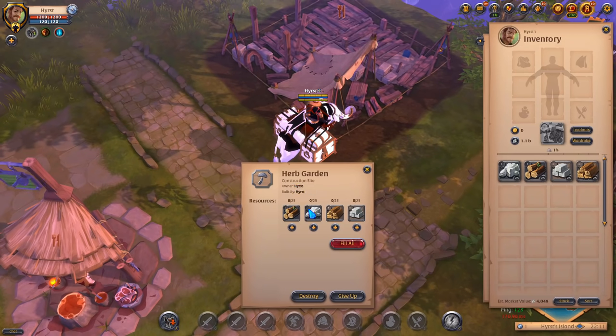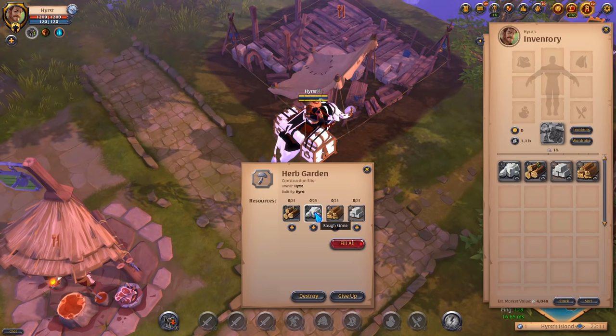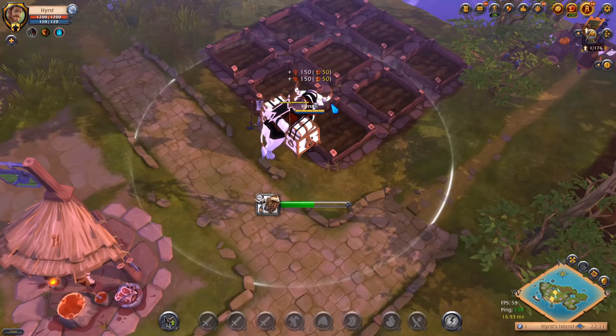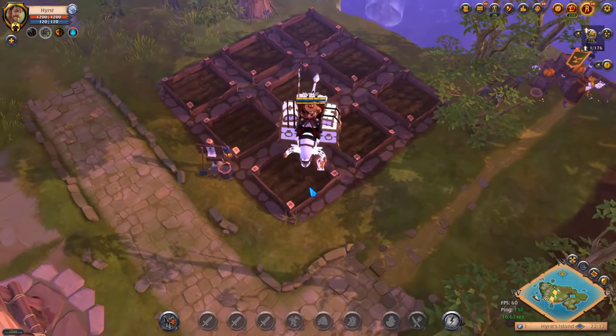Now just fill it with 25 Rothlocks, 25 Rothstone, 25 Birchblings, and 25 limestone blocks. And now you've got your herb garden.